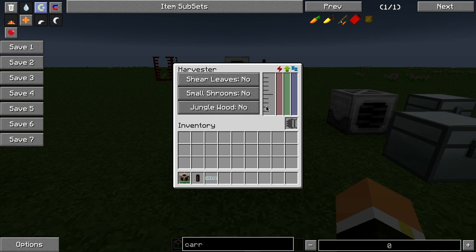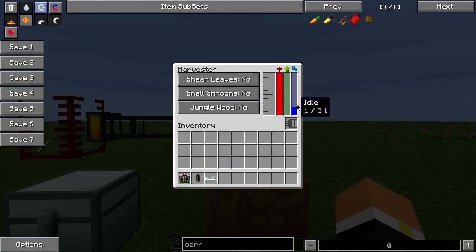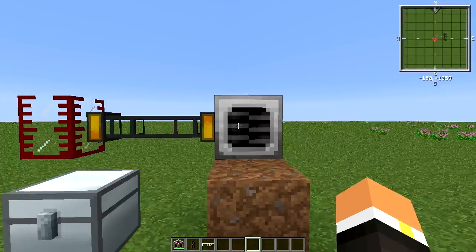This bar on the left is the sludge that the machine builds up — harvesting is not free, you have to deal with that byproduct. The middle bar is the energy stored, and this machine can hold four thousand MJs. There's also a work indicator showing what it's currently doing, and finally an idle counter — you can see this one has an idle of five ticks, while a powered machine just cycles continuously.